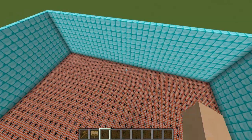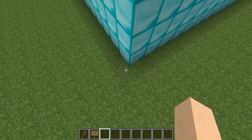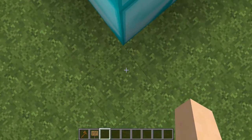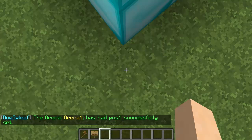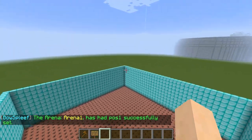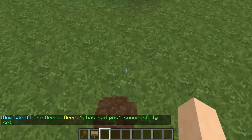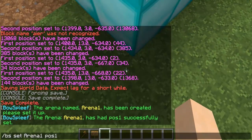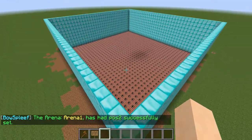The second thing: go to one corner of your arena and do slash BS space set space arena 1 space POS 1, or position 1, and press enter. Now go to the other side of your arena, go all the way down to the bottom corner, press T, hit the up arrow to bring up the last thing you typed, and change position 1 to position 2. Now you have position 1 and position 2 set.